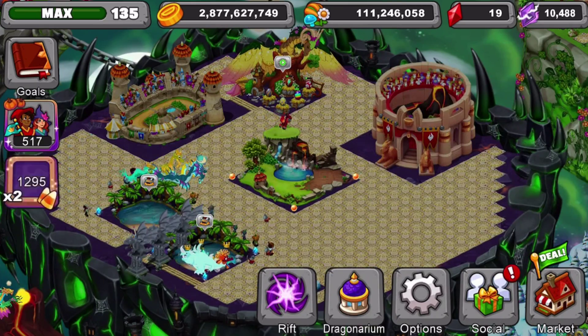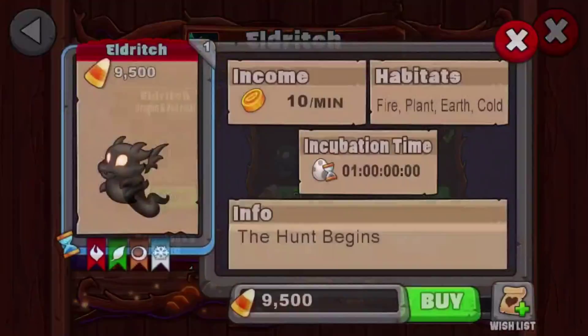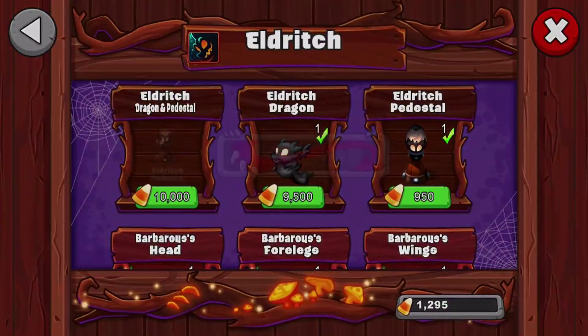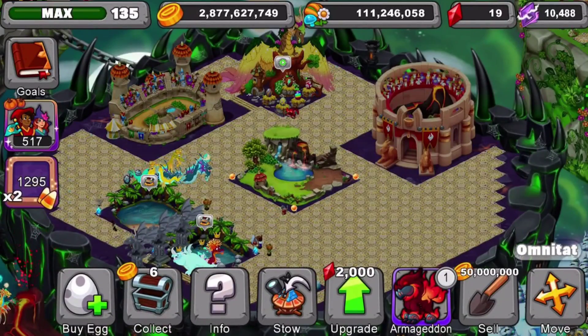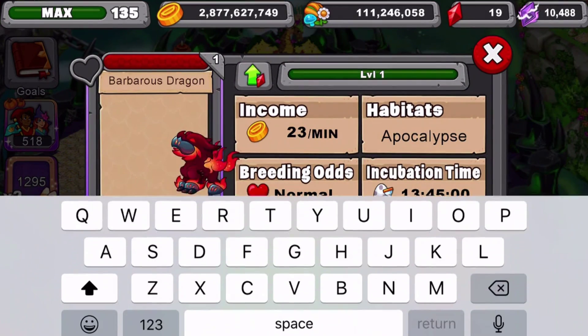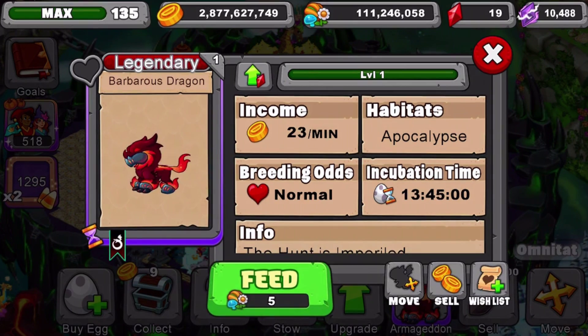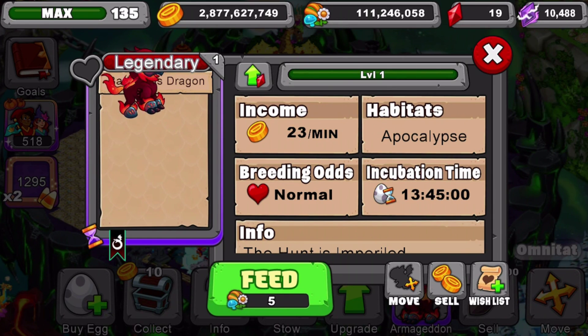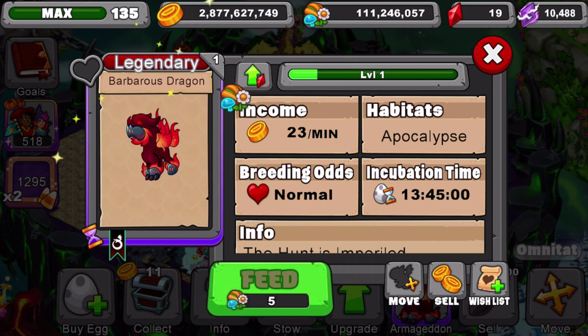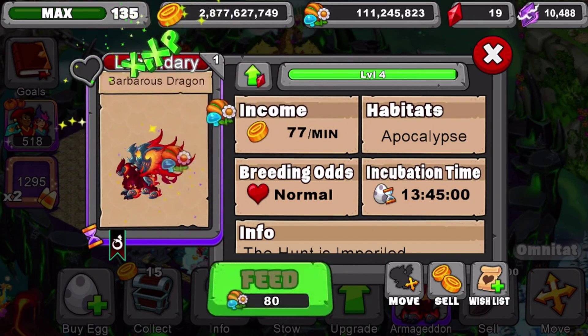My two favorites from this event are the young form dragon — that's my favorite — and then this one, which will probably be my main dragon for this event. It is Apocalypse type, which is nice. Don't forget: 13 hour 45 minute incubation time, Apocalypse type. Let's take it to level four — that's its teen form, looks pretty cool.